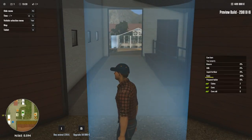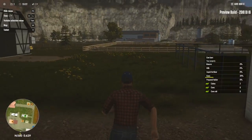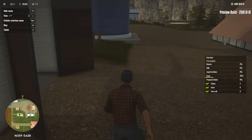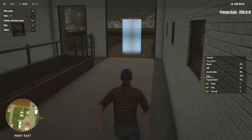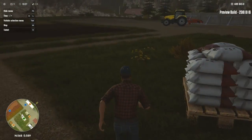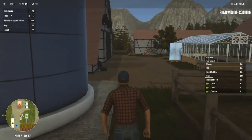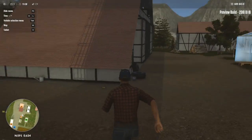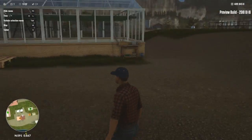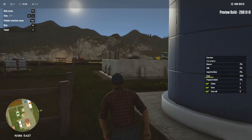Buy animals - oh, we just press I and we actually buy them. I probably don't really want to buy them yet because we should feed them first. I wonder if they die in this game if you don't feed them. That gives us two calves at 220 a piece - not that expensive, not compared to Farming Simulator anyway. I've always said the Farming Simulator prices seem to be a little outrageous. Also it's getting dark out - what's the time? Oh, 1900.